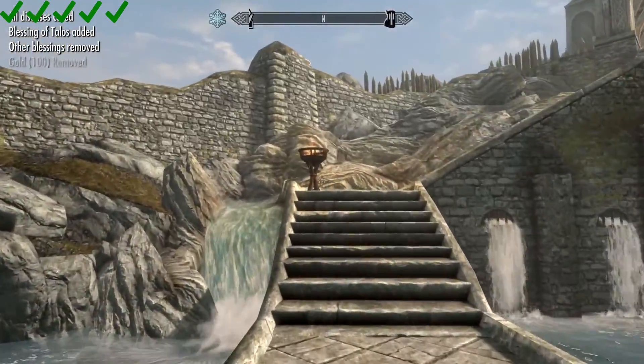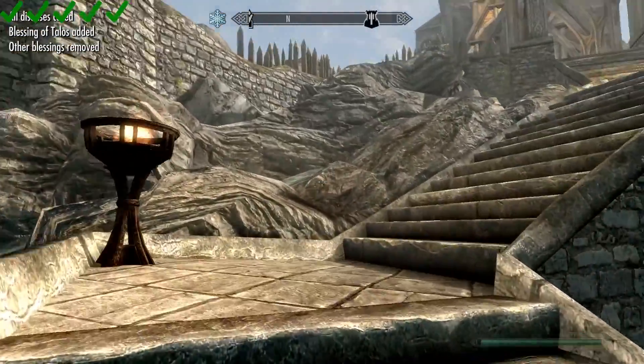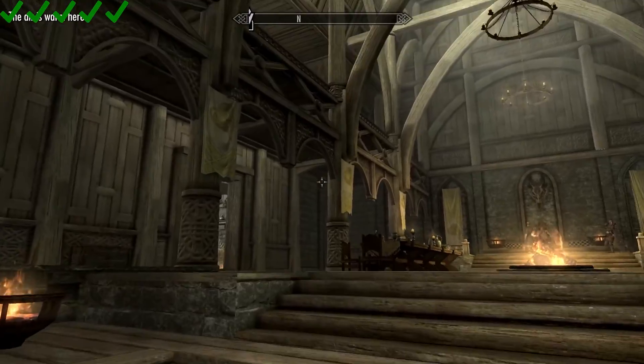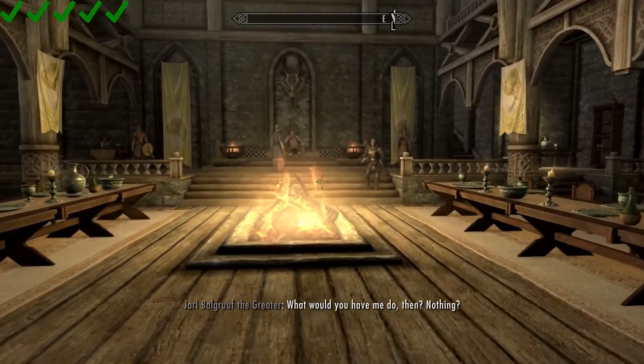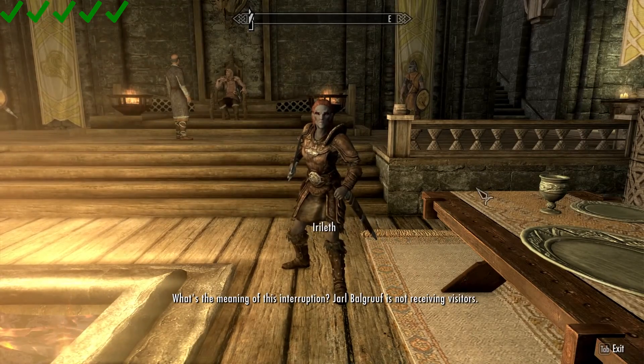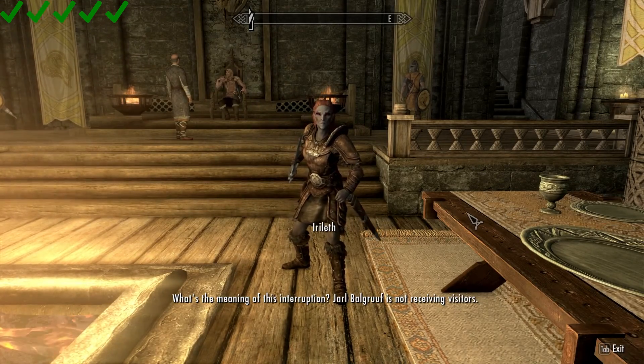Let's get into Dragonsreach where we will talk to the Jarl. As we enter Dragonsreach, it is by far the biggest building we've been in yet here in Skyrim. Looks like we will have Irileth here to approach us — she's kind of the Jarl's bodyguard.